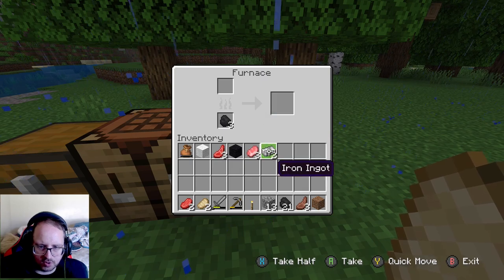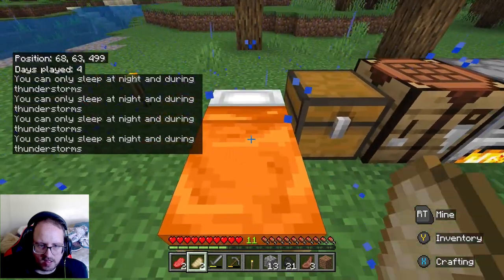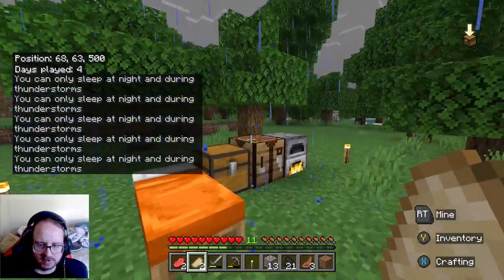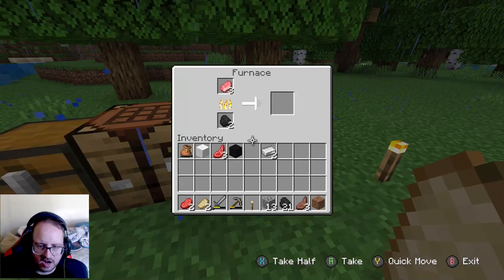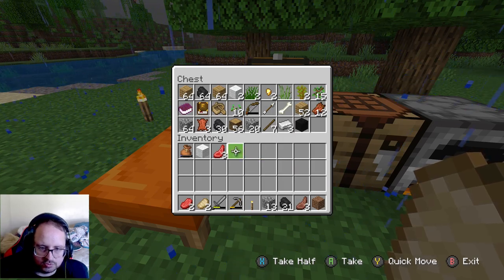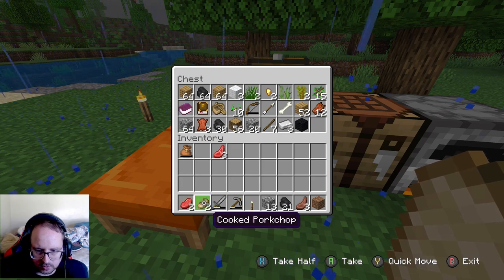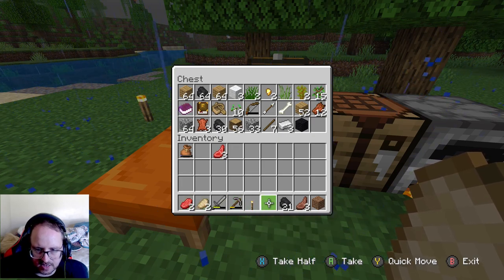Oh, I've got some iron — good. I need more though. Is it nighttime? I'm pretty sure it's okay, maybe not. All right, let's get things sorted out. I've got to put things away, like iron. Cooked the food so I don't worry about that. Yeah, you're okay.